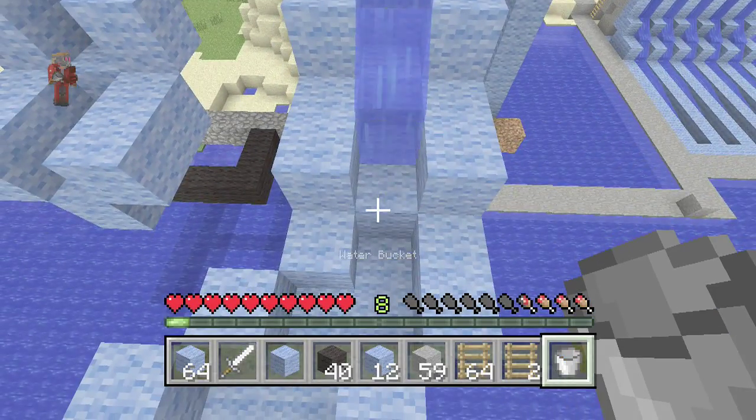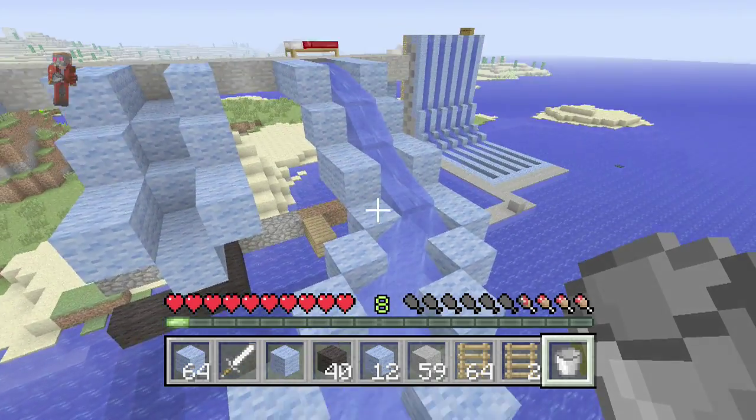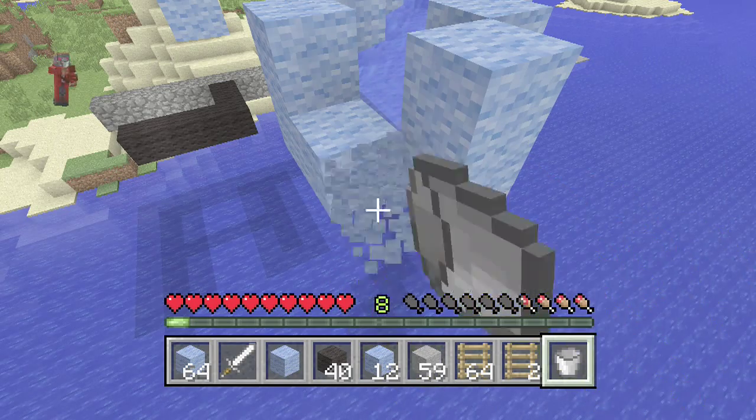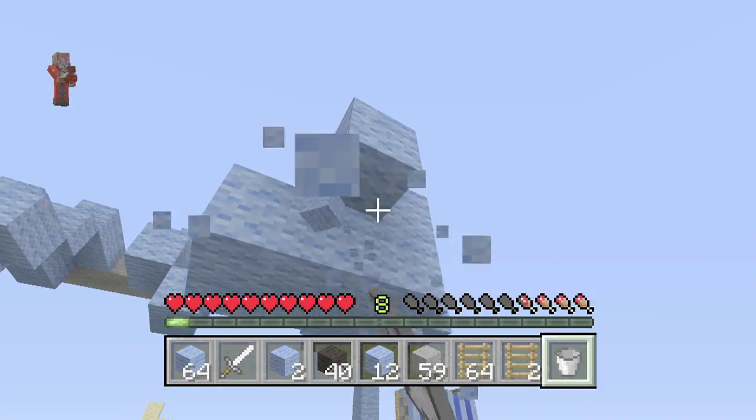Jack, I think we can do like the staircases as the roof, so that way it matches the whole rest of the house. Instead of just having a flat room for the storage room and all the other rooms. Because now we've got a lot of wood, we can just make staircases.